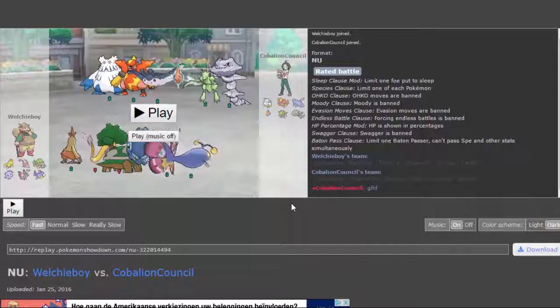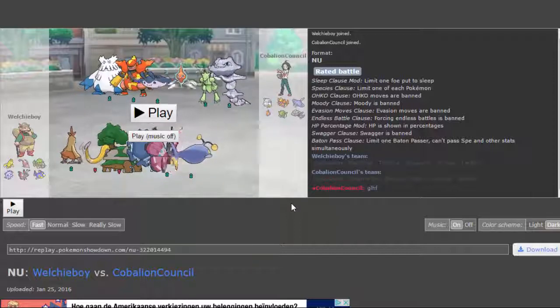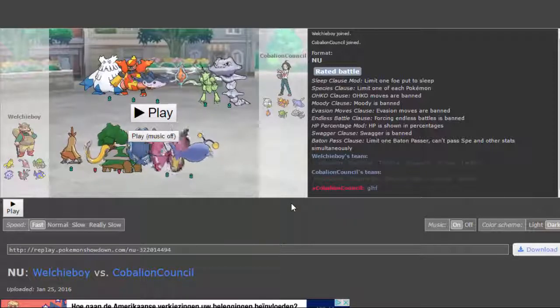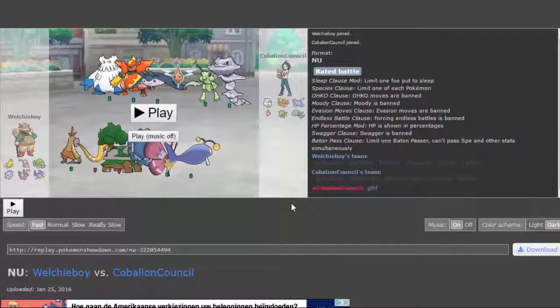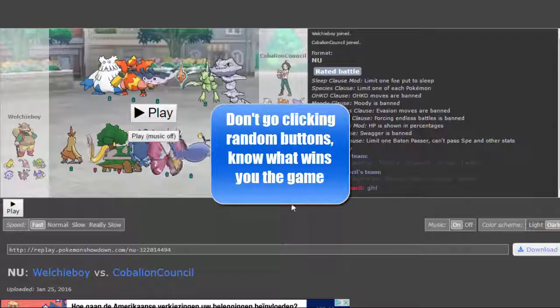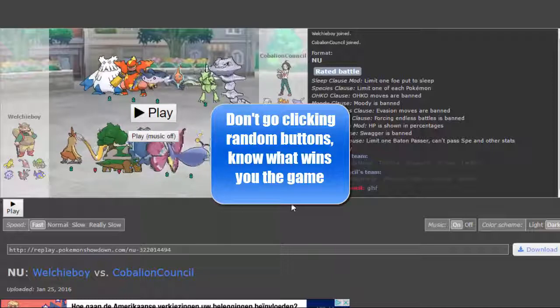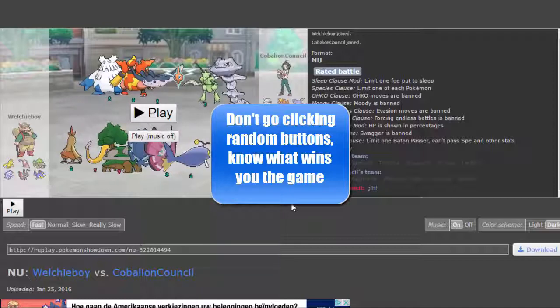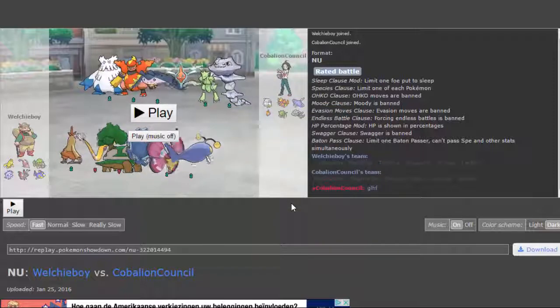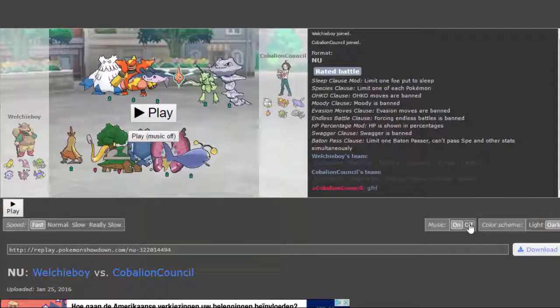The sad part is that a lot of people don't realize that you must play with your win conditions in the back of your head. Because you can sack a random mon — for example, if you face a really hard physical attacker and you want to save the mon that is in versus it, you can sack something else, just switch it in and let it die. But if you let the wrong thing die, you might just lose the battle because of it. I want to show you this in like three matches.